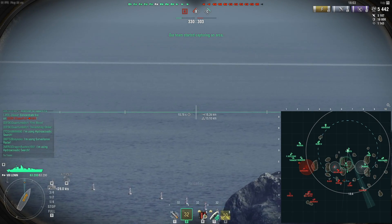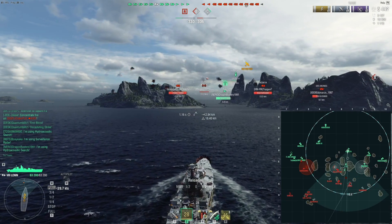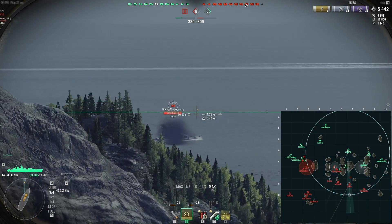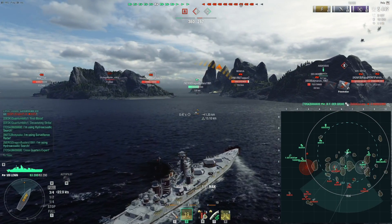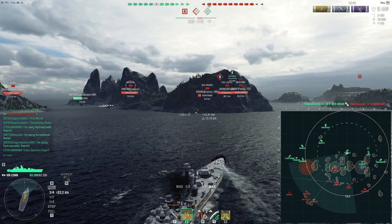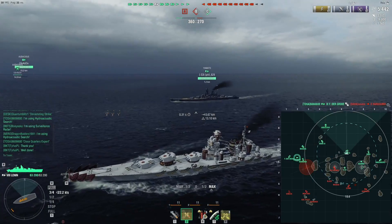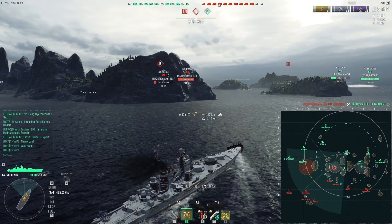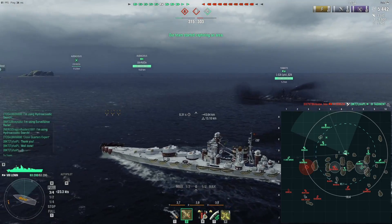Alexei is a potential target. I might as well fire because I won't be able to shoot at anything else anyway. Even if I fire on the Izumo, she's not a great target — she's angled and Izumo is very resistant to AP. Oh, this Des Moines seems to be willingly donating her ship to me! Oh no, Yamato is going to get her first — damn it, Yamato, why do you do this to me? Why can't you be nice to your tier 8 teammates?